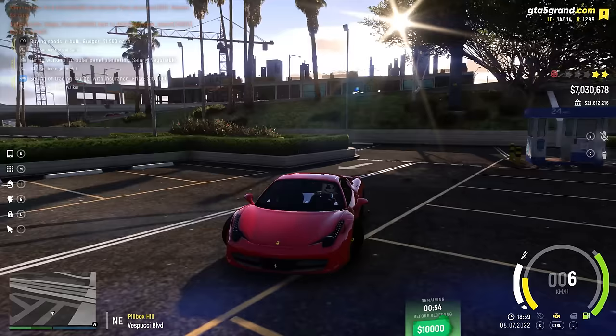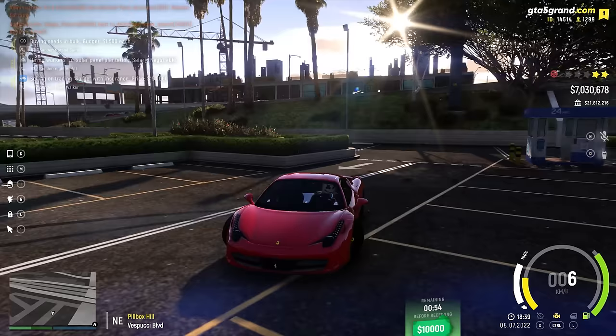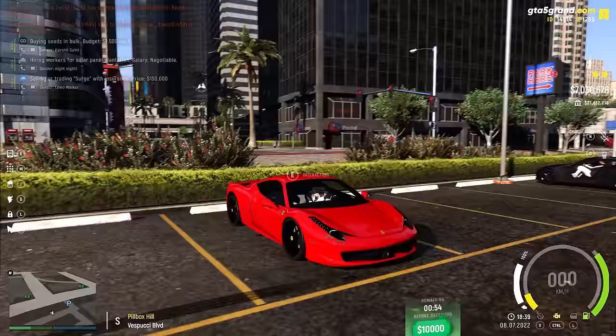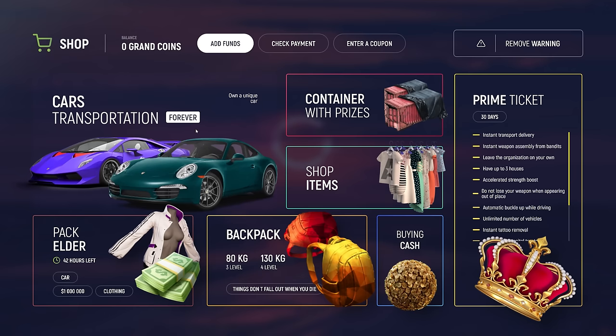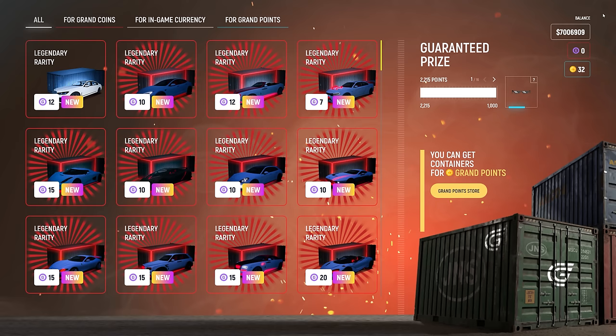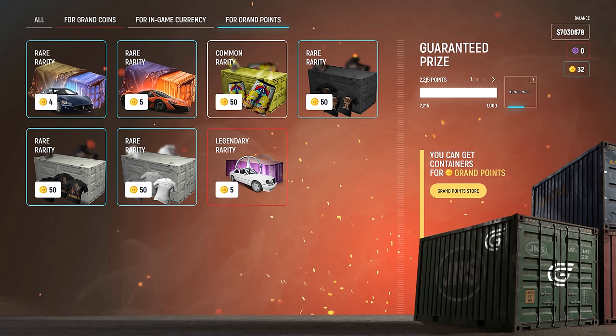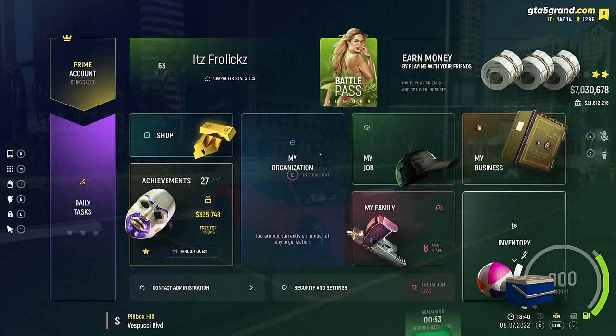That's not the only thing you get. You also get Grand Points, and if you didn't know what they were, you can get a bunch of different cool stuff with them like McLaren crates, Maserati crates, and clothes crates. You can open these crates to try to get an awesome car, or sell each crate for about $10,000. Every time a new hour starts you get Grand Points, XP, and job pay — so you're missing out on all of this if you fly out of the city before the hour resets.